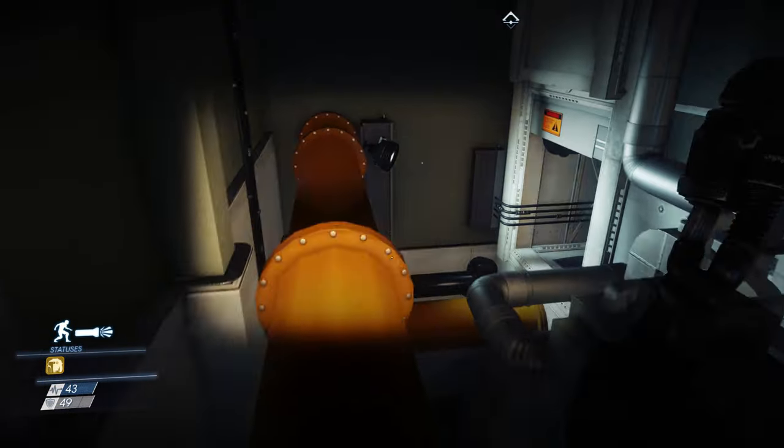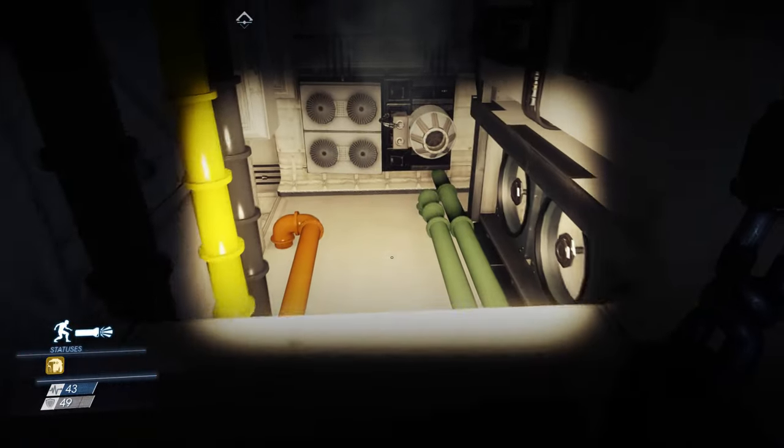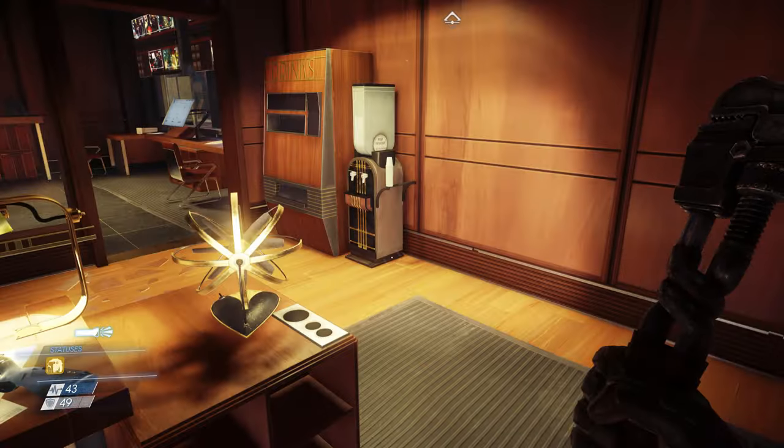Go up, down, to the side, into every air vent and into every room. Prey comes from the same blood as the Dishonored games. If you explore you will be rewarded for it, so be sure to do just that — explore.